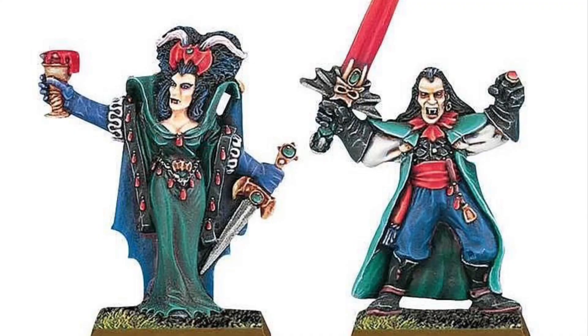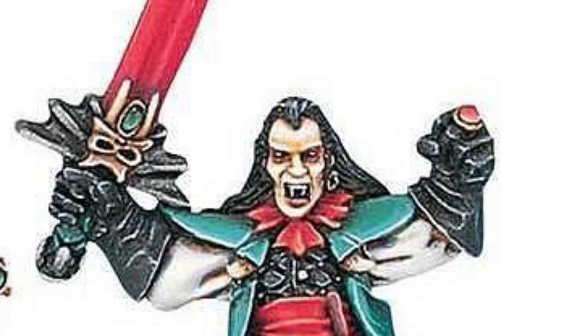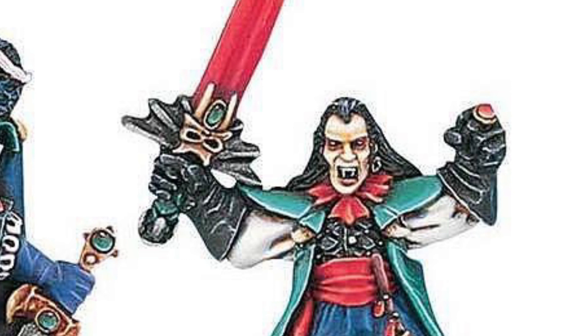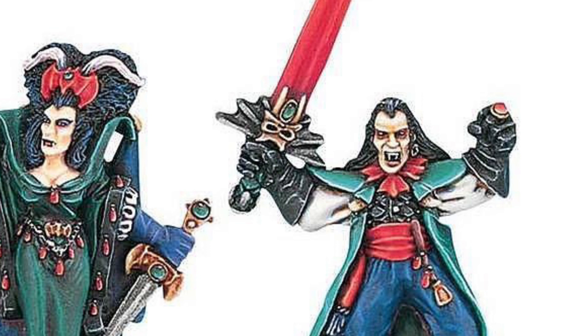It's Warboss Tay! Today we're counting down the top 10 vampire models, and where else should we start than with the Dream Team — the classic duo, the Mr. and Mrs. of all vampire counts. It is Vlad and Isabella von Karstein, and I'm talking about their old metal models. The Isabella model definitely takes its inspiration from the Bride of Frankenstein, whereas Vlad looks a little bit like Christopher Lee from Dracula. Just add some long hair, give him a big goofy sword, and show off that von Karstein ring. The clothes they sculpted on them look so cheesy and universal movie monster — just cartoony enough, and they will always hold a special place in my heart.